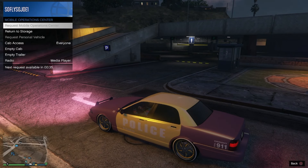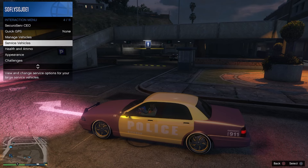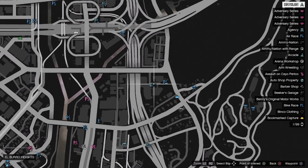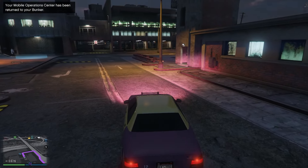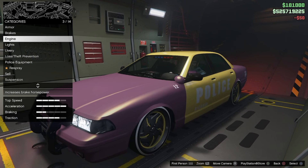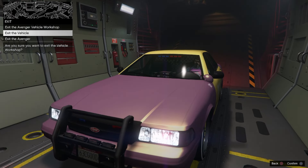We're going to call out our Avenger — you guys can either use your MOC or your Avenger. Let's make our way towards our Avenger. Once here, drive it on up and press right on the D-pad. Repair the vehicle and change one thing on the vehicle. We're going to change the brakes real quick and change it back. Now we have a perfectly merged modded cop car, and it is saved.